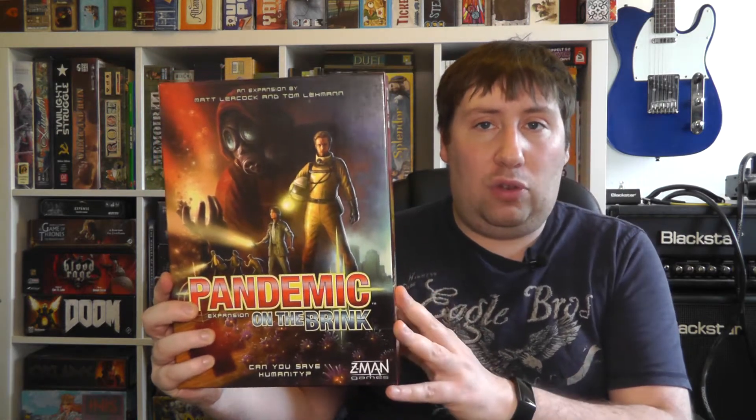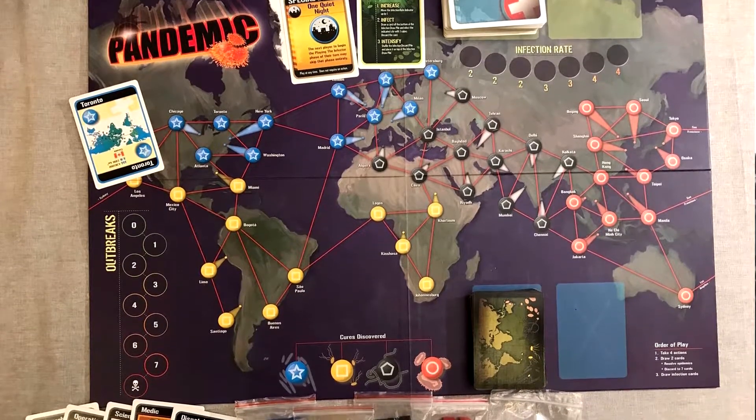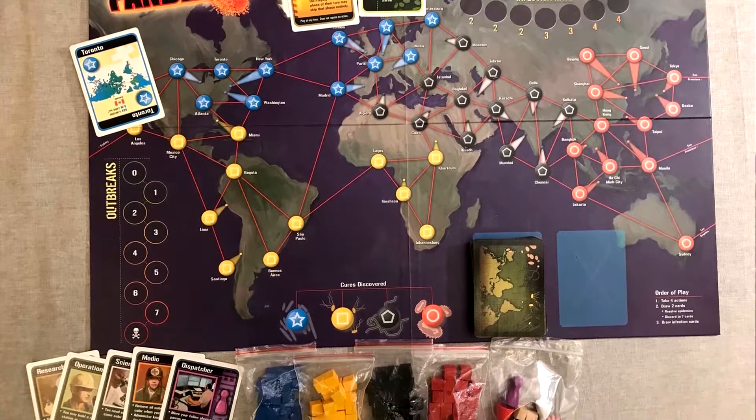Our second good is the revised edition of Pandemic — probably the one most people are familiar with. I have the On the Brink box but with original-style components inside. Looking at the board, it has almost a plague-ink look — it's refined, good graphic design, easy to read, colourful but not information overload. I think this is a really good redesign. The original had more wooden components and still looked okay, but this is definitely a big improvement in terms of art.